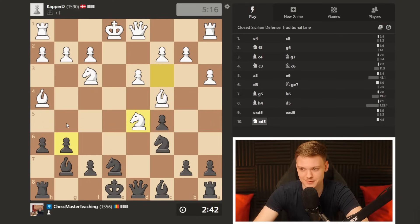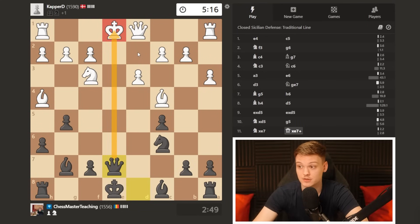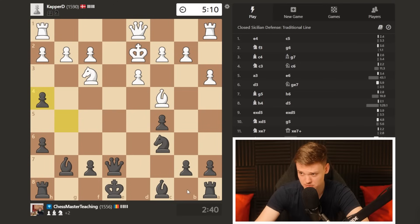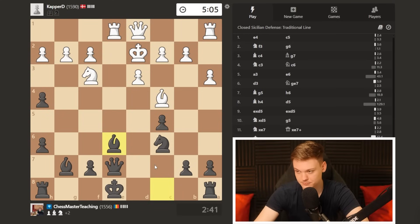G5, surprise surprise. Knight e7 — that's the catch. Opponent forgot it actually happens with an intermediate move — intermezzo, check on e7. But king d2 — who calculated everything in advance. If I take he wants rook e1, saying my king is still caught in the middle. You guys should be ready to call an ambulance — but for my opponent — because I'm about to block that file forever. Bishop e6 — you ain't going that way, my friend. Bishop e6, pretty much pulling the uno card.